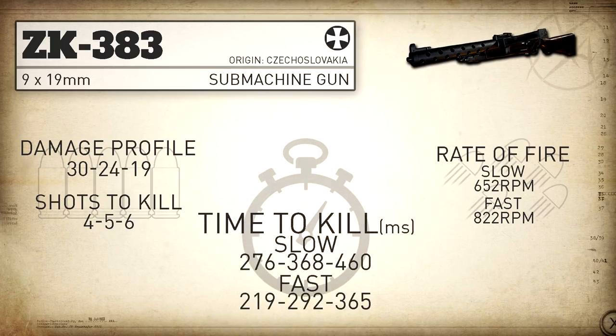This brings us to time to kill — once again we're going to have two different times to kill. In slow mode our time to kill is 276 milliseconds up close, 368 milliseconds in the 5 shot kill range, and 460 milliseconds in the 6 shot kill range. In fast mode, in the 4 shot kill range we get a 219 millisecond time to kill, 292 milliseconds in the 5 shot kill range, and 365 milliseconds in the 6 shot kill range.